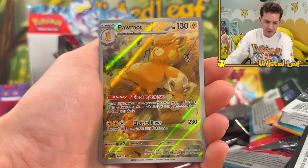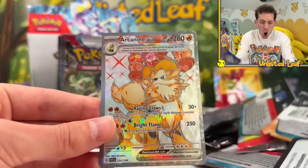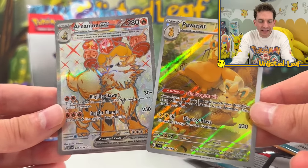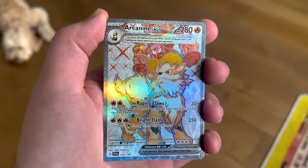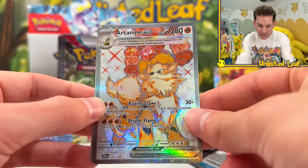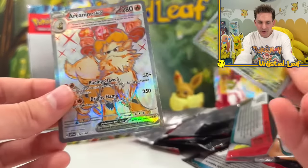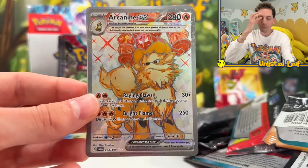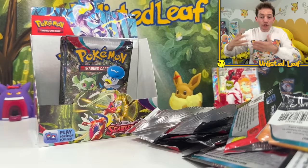A Pawmot illustration rare - why wouldn't we get it? A double cheeseburger, a triple cheeseburger! Pawmot illustration rare looking absolutely gorgeous. And I always wanted to pull one of these in English - an Arcanine EX Terastallized form AND a Pawmot illustration rare in one pack! Just look how good this box is!